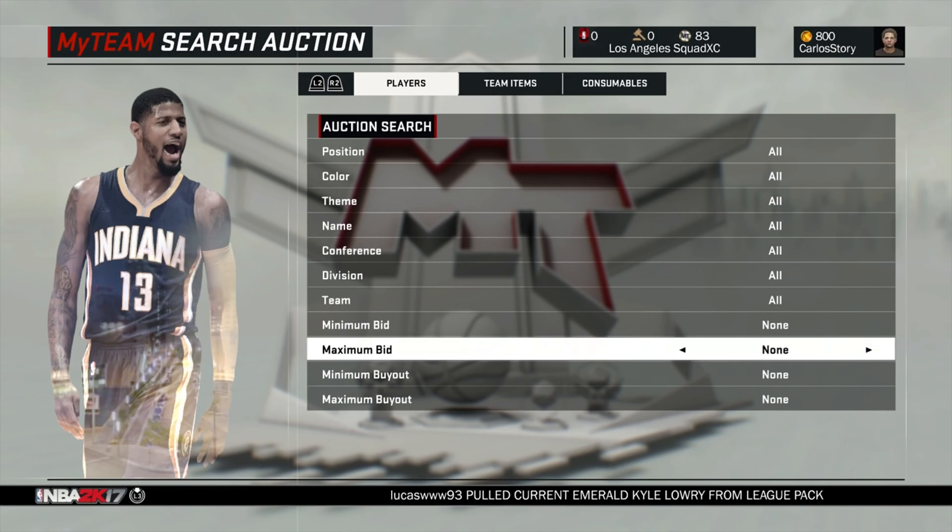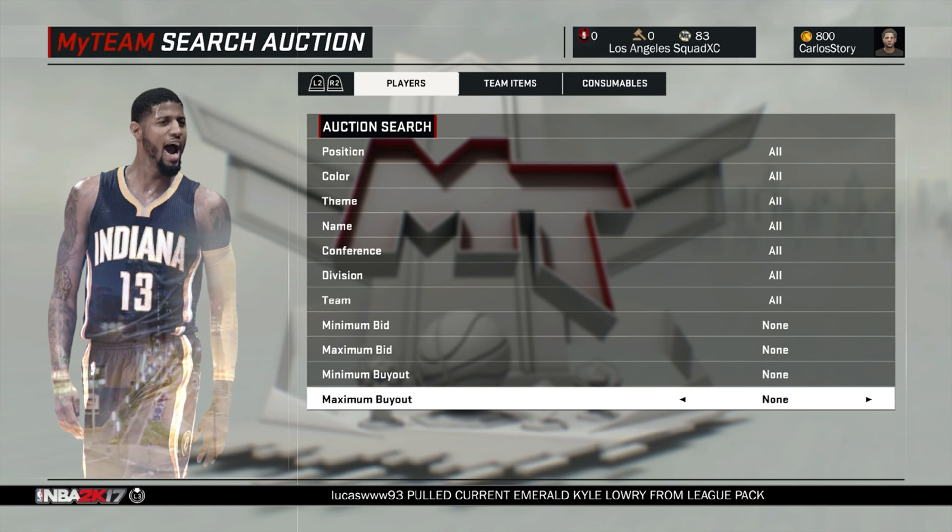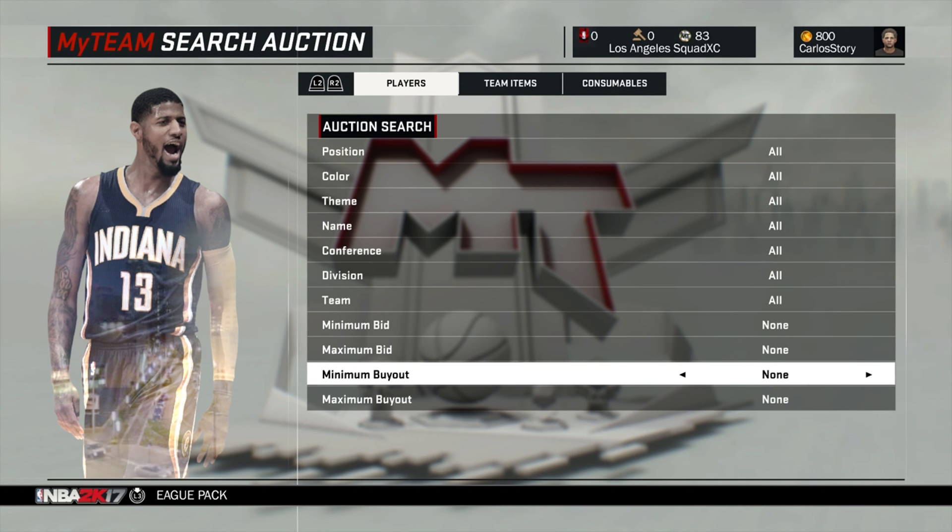Without filters, the auction house is looking a lot different this year. Probably the biggest change I've seen so far is no filters. We won't be able to filter by standing shot three, driving dunk, driving layup, offensive consistency — stuff like that. There will be no more filters this year. I really hope 2K decides to change that and brings it back, but for now sniping is gonna be way more competitive and a lot harder to do.